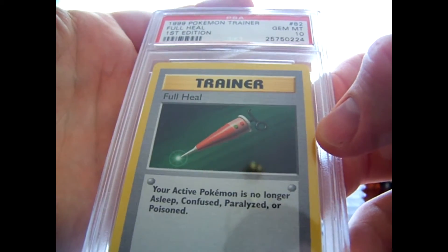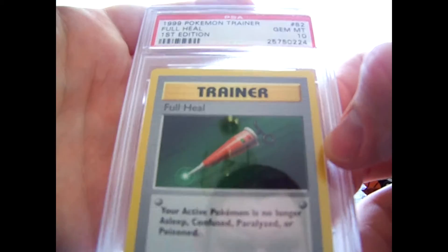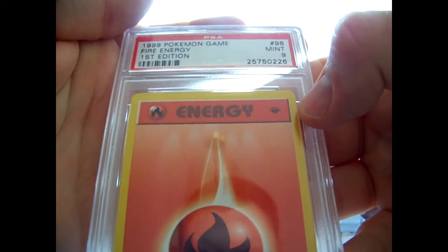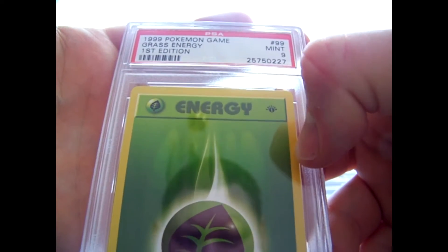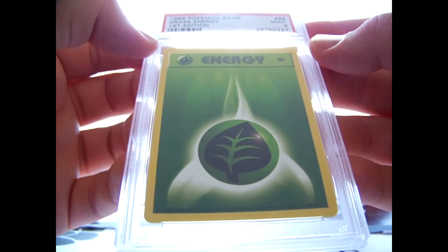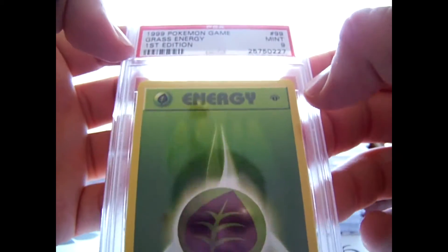A gem mint 10 full heal - this may be one of the harder ones to get. A mint 9 switch. Then he sent two energy cards: a fire energy, a mint 9. You know, nines are the average normal grade on these. I think these are all pack fresh from packs opened as well. You could see that it sort of sucks even grading them - you're not guaranteed to get your money back for what you spent on the packs, because I think a first edition base set pack now is like $300. And a grass energy, also a 9.